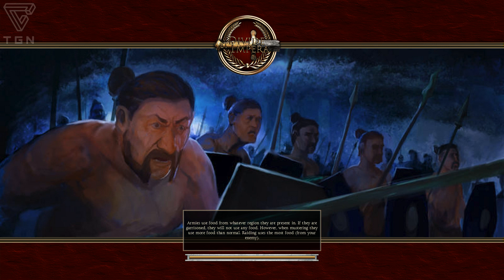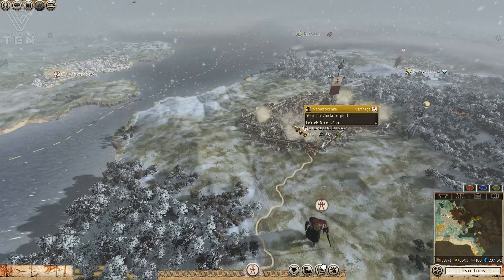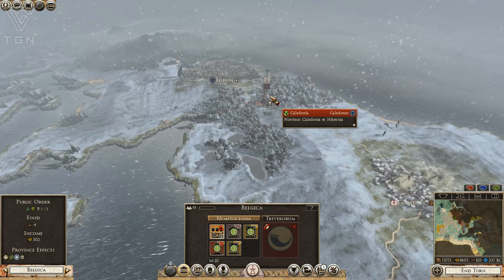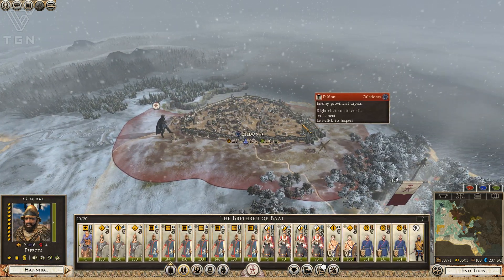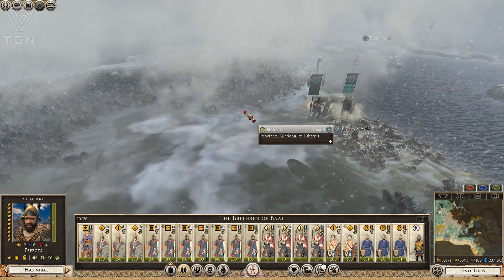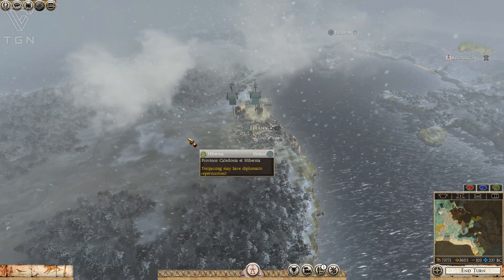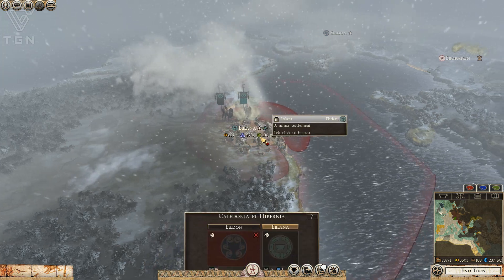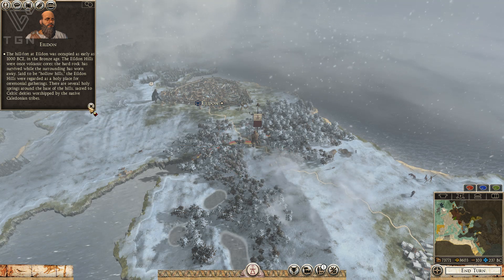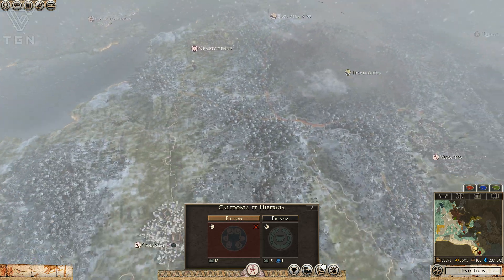YouTube, what's going on — Heir of Carthage here, back in Total War Rome 2 on the DEI mod with the Carthage campaign. We're moving on from where we left off. Hannibal is very nearly ready to take control of all of Britannia, and then we just need to move over to what is modern-day Ireland — Hibernia, maybe? Not a world geography student, so be patient with me.